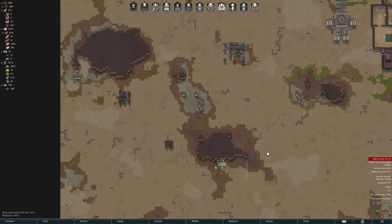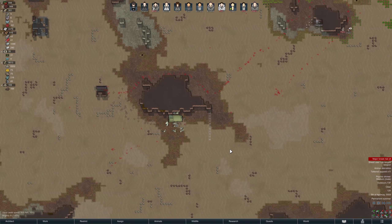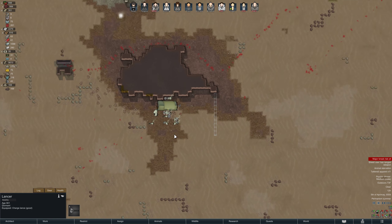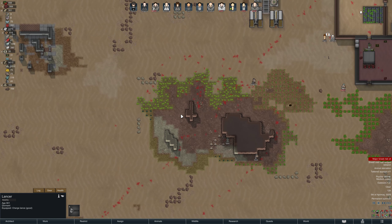Salutations, this is Grim DeVell. Welcome back to our long play of RimWorld. This episode we are hoping to start building this barricade, and hopefully we won't lose too many people when we fight these mechanoids, but it's gotta be done sooner than later.